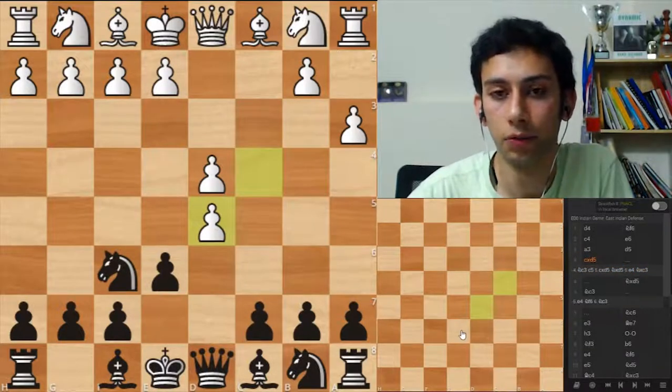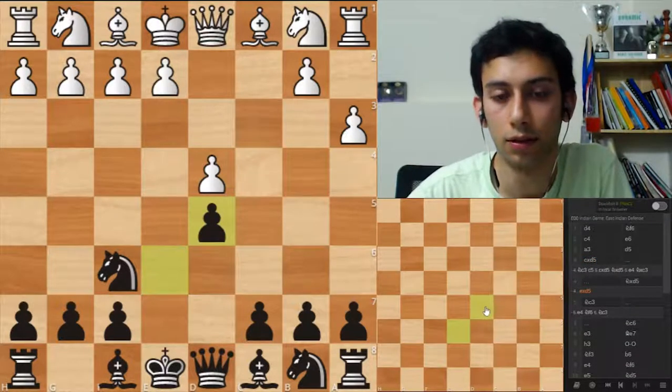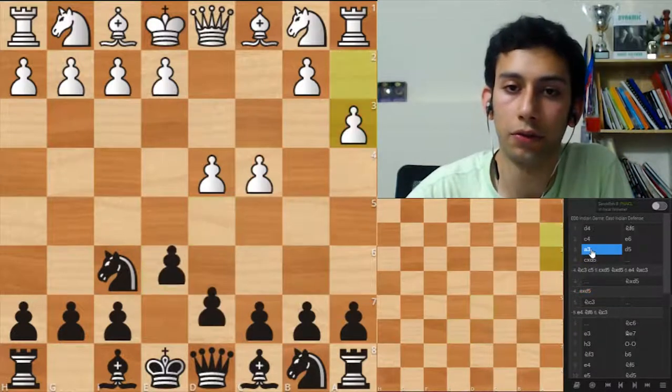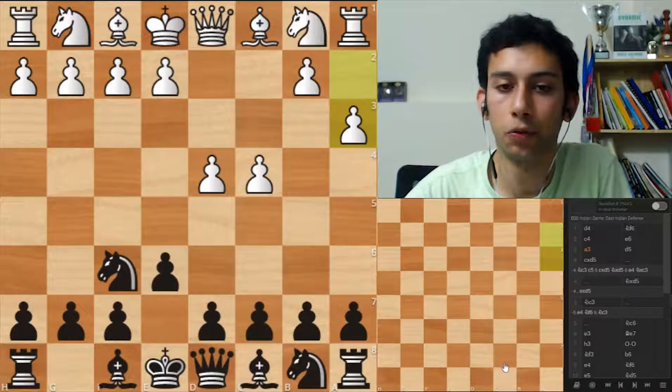Cxd5. So the correct move, as you probably know by now, is exd5. It's very solid, though. Even though it's okay for black, it doesn't properly punish a3. I think a more principled move would be c5.